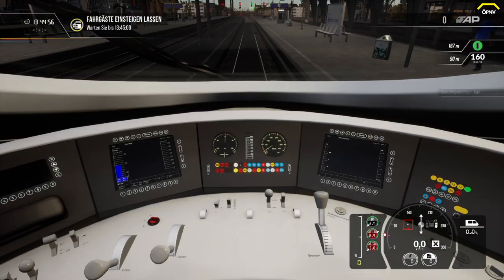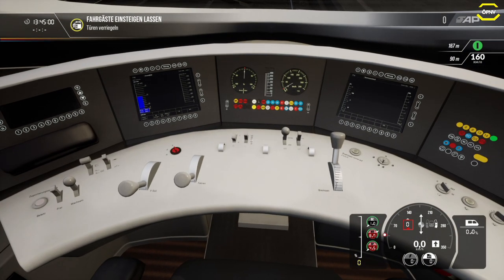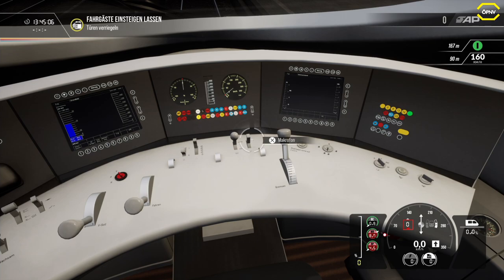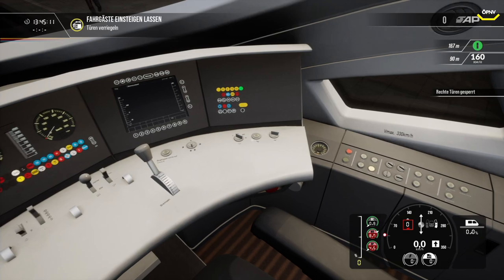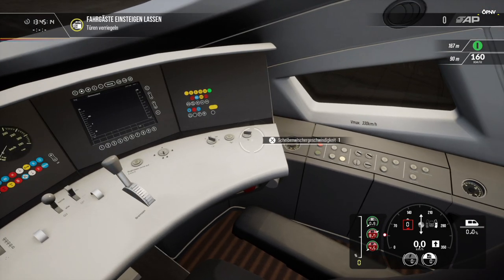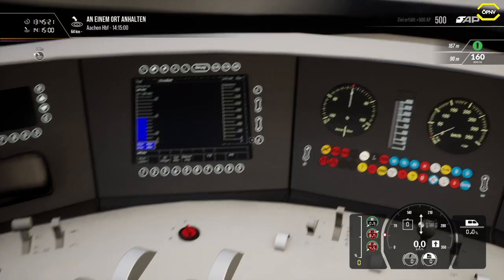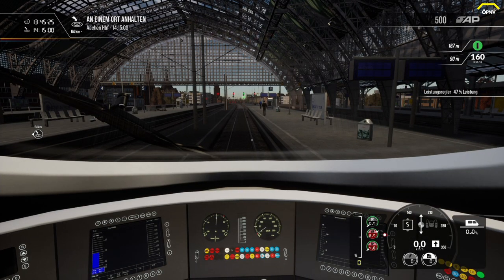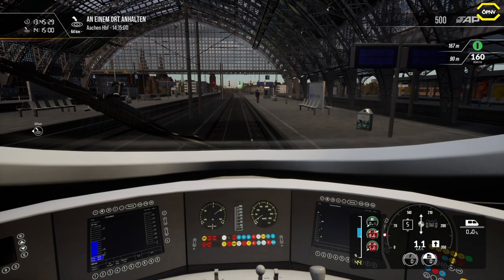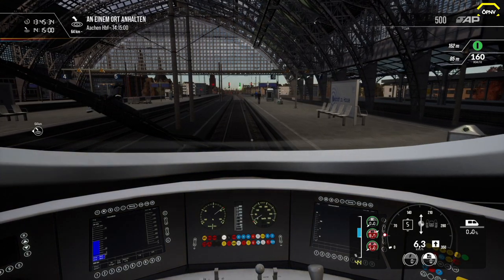We will start driving now. First we set up the cab lighting, switch off, dimmed headlights on, right door can be closed, speed settings adjusted. Off we go, heading to Aachen Hauptbahnhof.